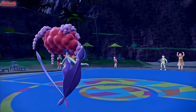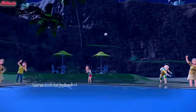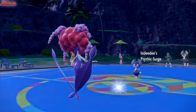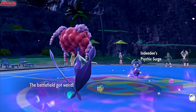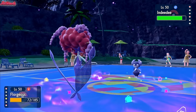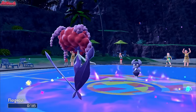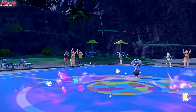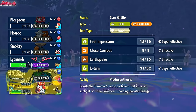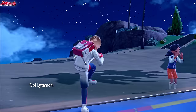With Flygon gone, we're in a good position. In comes the Indeedee, which is a good switch. It can definitely take us out with an Expanding Force inside the terrain, but I'm going to go for a Moonblast anyway. They go for an Expanding Force, which is definitely going to take us out — yeah, it takes us out. So that's unfortunate, Florges goes down. But even though Indeedee outspeeds my Silvally, we still have good old Dragapult in the back. Let's go for Dragapult and go straight for a Draco Meteor.